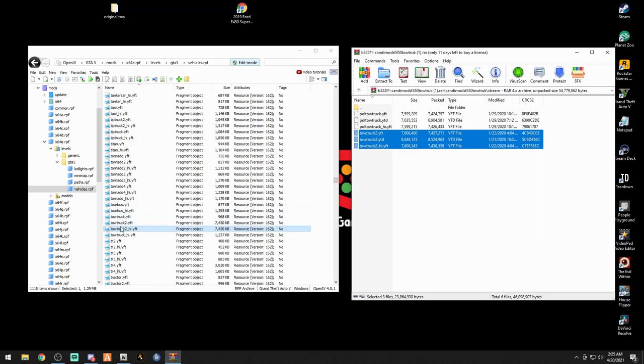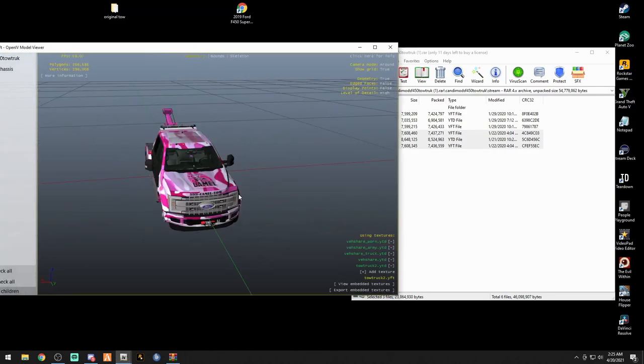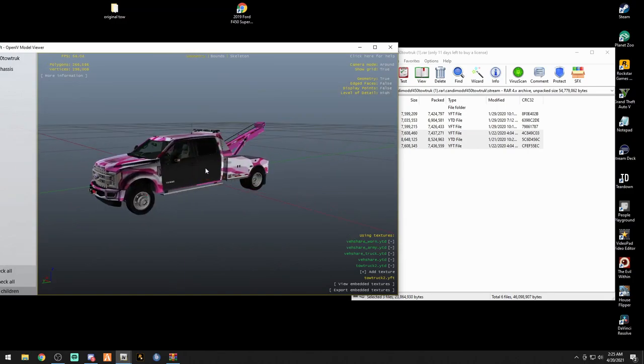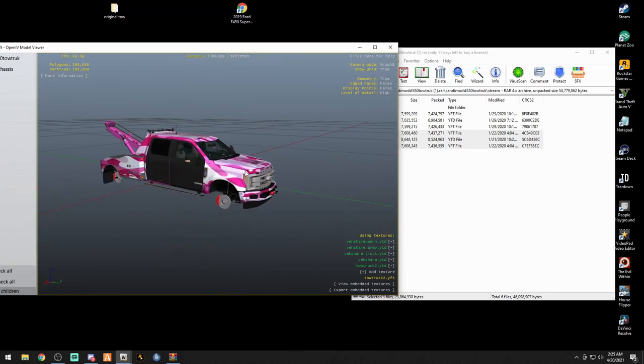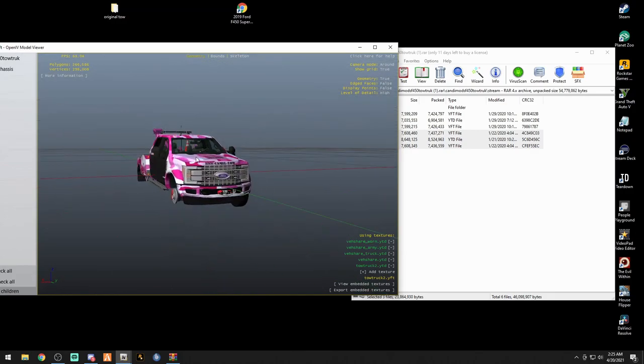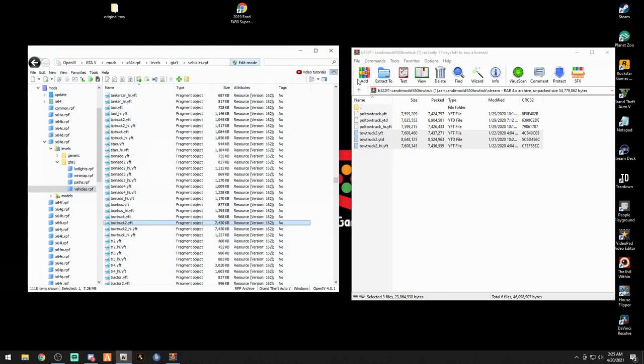Make sure all three of your renamed files look like this: towtruck2.yft, towtruck2.ytd, and towtruck2_hi.yft. Highlight all three of those, drag them right into the vehicles.rpf in OpenIV, and drop them in. Double-click towtruck2 and boom — there is our new four-door tow truck. It has the Camel Tow livery on it, but we're not going to use that — it is absolutely hideous.